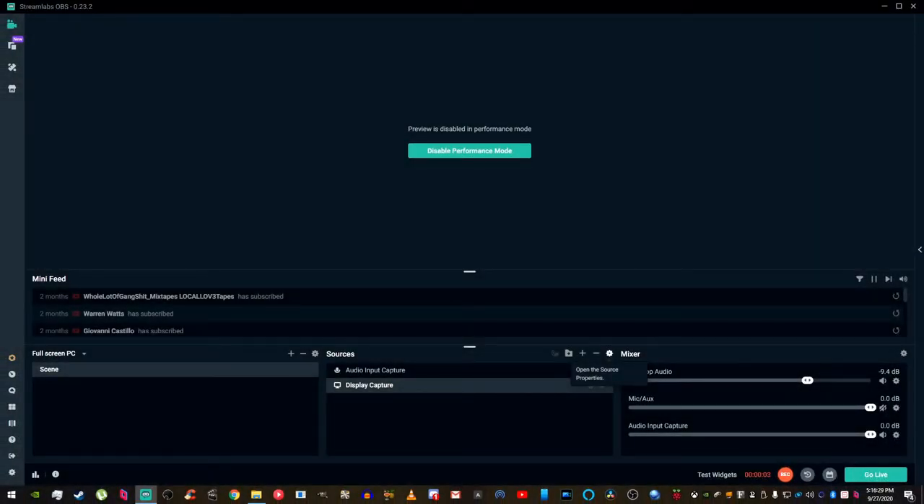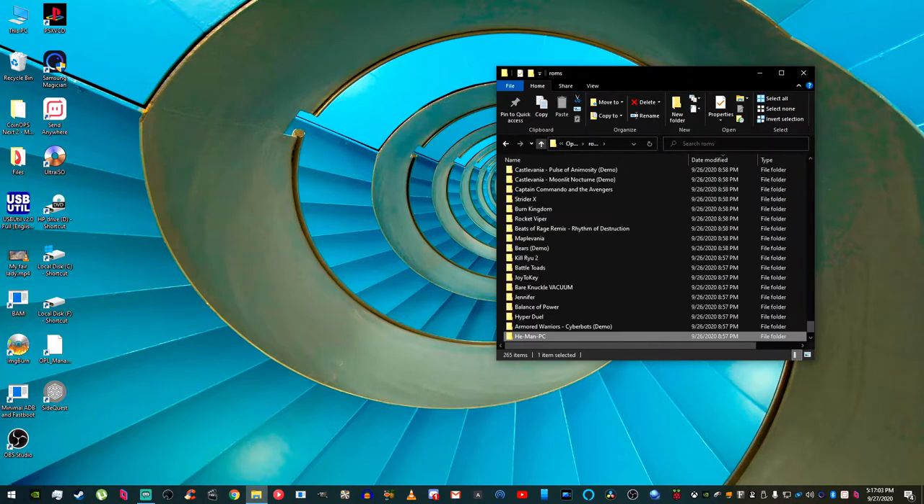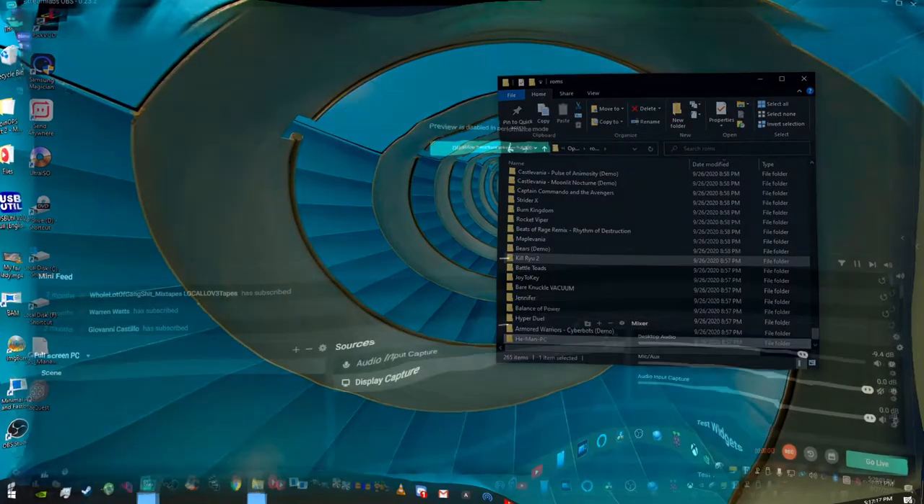An Open Boar pack was recently released for Coin Ops Next, but there are some controller issues which I'm going to try to fix in this video. Basically, what happens is the buttons will work but not the sticks or the D-pad, and you can't use the keyboard. There doesn't seem to be a way to map it, however due to instructions by the creator of the pack I was able to figure it out.